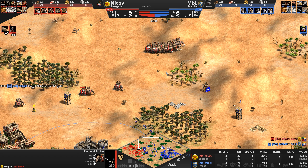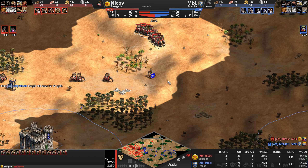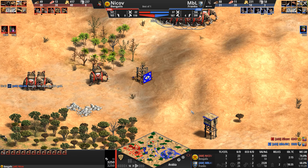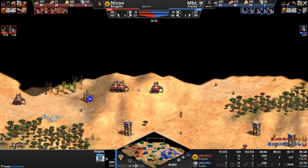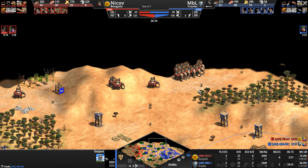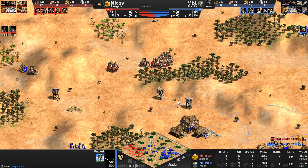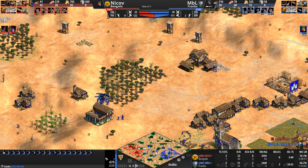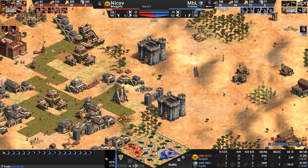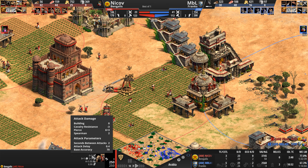That's hilarious — our Bengali is using the slowest unit in the game to go for a side attack, a run-by, but he's running by a bunch of outposts. Blue only sees four elephants — he must suspect there are more. Okay, he's going to see them now. Nikov reveals them — I wouldn't say last minute, but pretty damn close. Skirmishers running around trying to get some kind of damage done. Red is first to Imperial — we know exactly what that means.